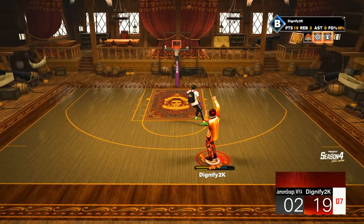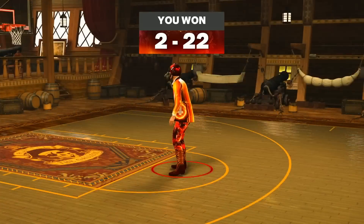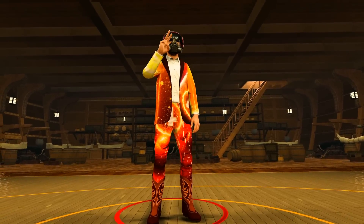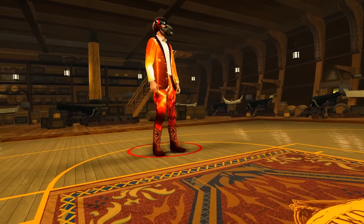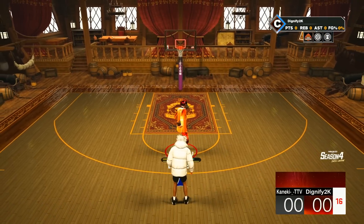He stumbled a little bit. Oh my gosh, that might have been one of the quickest games I've ever played — going up hitting hop jumpers, making people stumble, shooting deep threes on a 7'3. This is actually kind of fun. 2K can't even bless me with the ball first when I'm doing this.